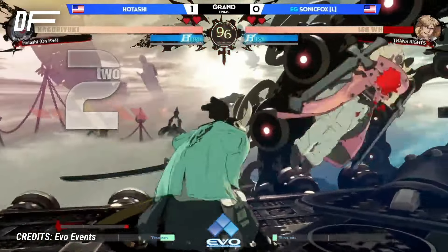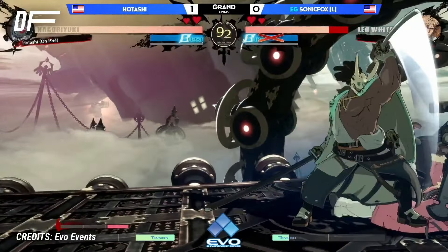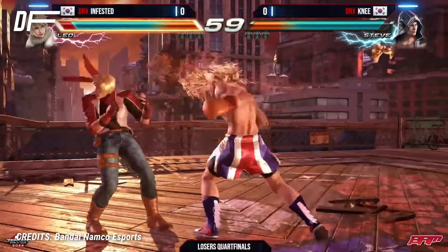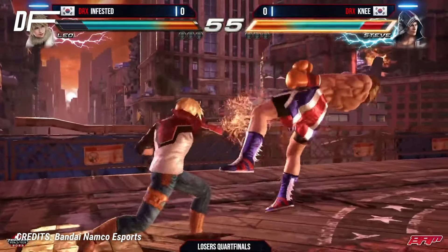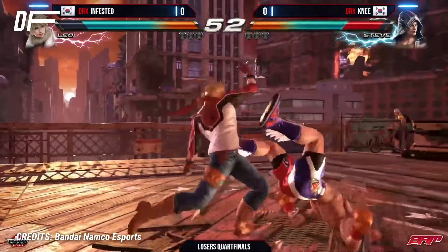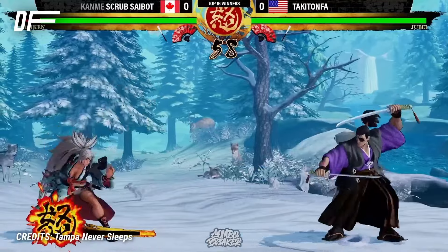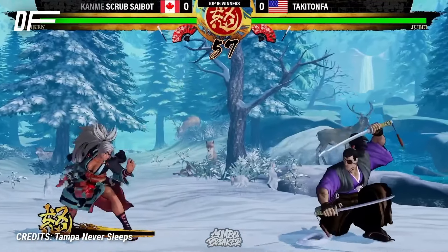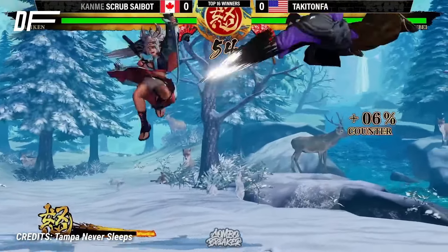In games where to win the health must be reduced to zero, the impact is usually measured in damage. As such, jabs are also granted relative safety. They are either not punishable or even plus on block, and their speedy recovery means that whiffing them does not put you in danger. They represent both the lowest risk and the lowest reward in a genre where you constantly have to weigh one against the other.